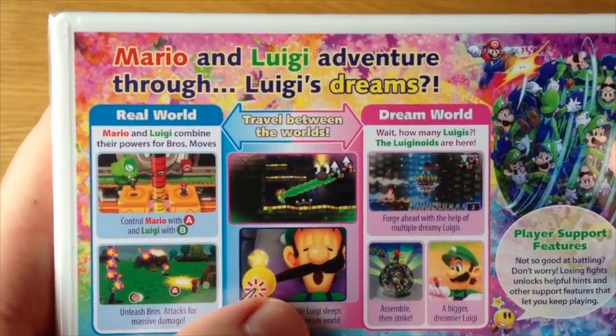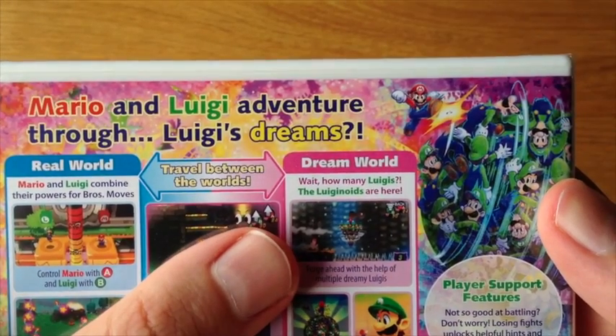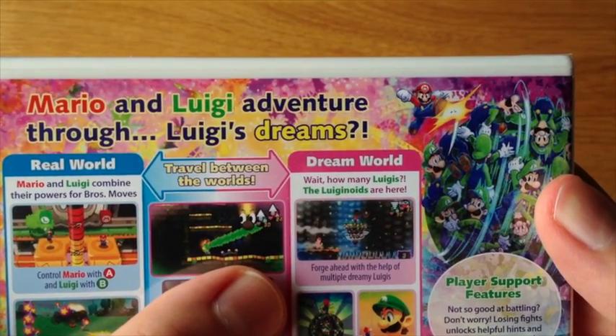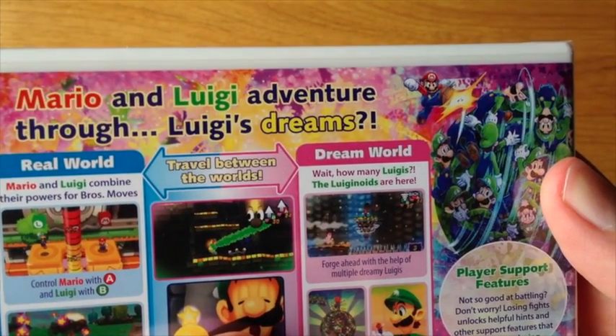Someone seems to be tugging on his moustache there. How many Luigi's? The Luigi-noids are here. Forge ahead with the help of multiple dreamy Luigi's. Assemble then strike.